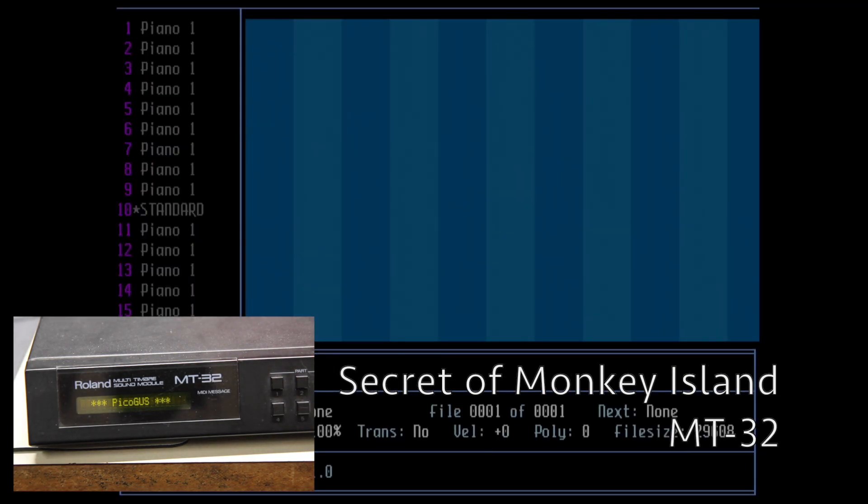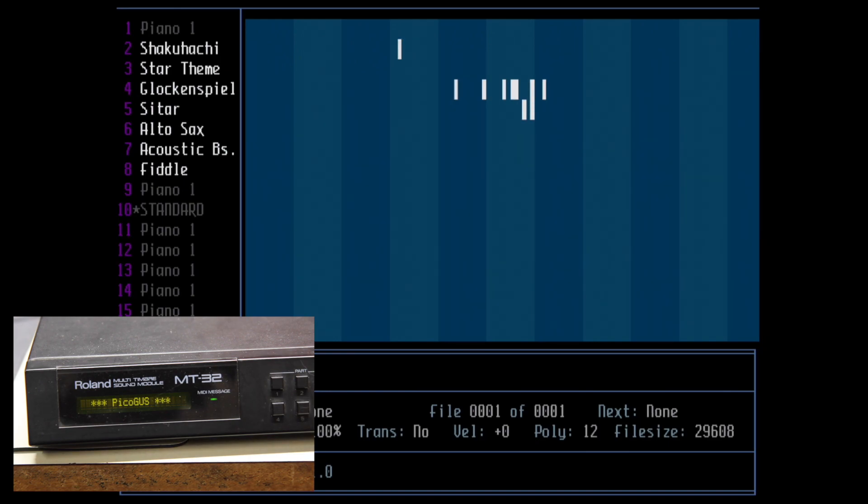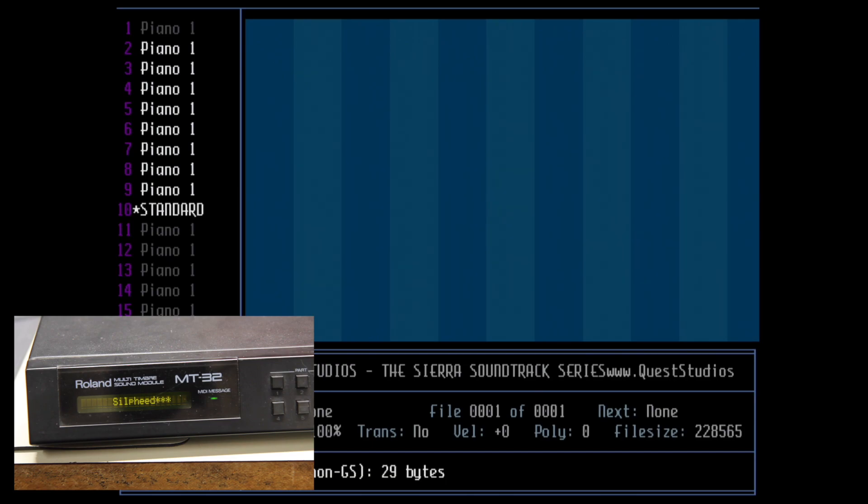Let's have some MIDI — one of my favorite MIDI soundtracks of all time, Secret of Monkey Island for MT-32. Here's the Sierra Game cell feed, which uses a lot of SysEx messages, and as you can see there's a checksum error. The playback sounds okay, but there's obviously something wrong here.